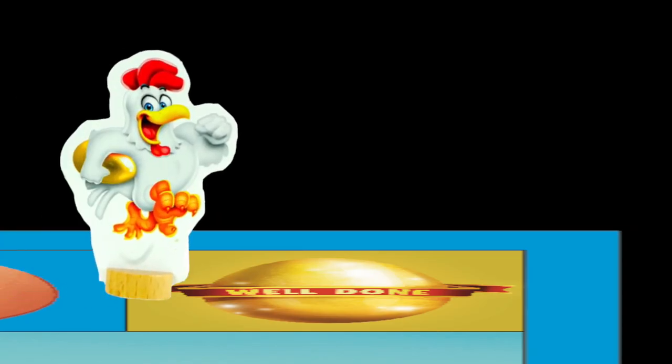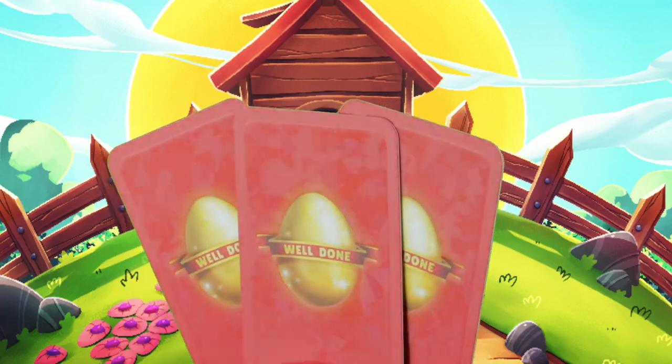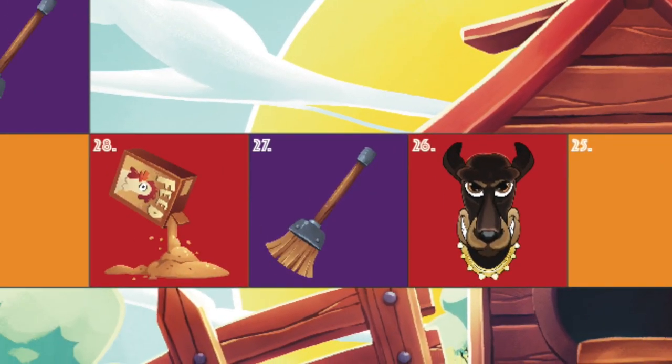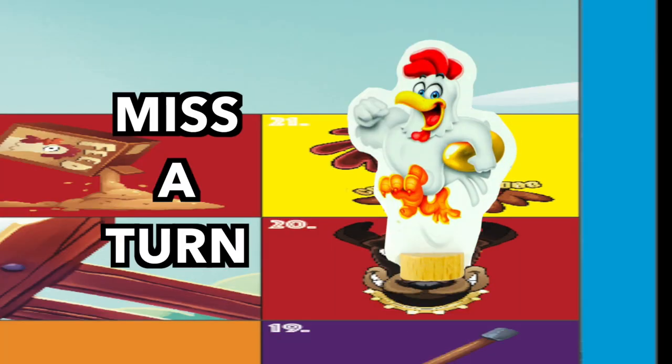If a chicken makes it to freedom, that player wins the game and receives a golden egg card. This game uses one dice. You have to avoid traps scattered along the board, such as chicken feed and dog spaces. Chicken feed will send you back 3 spaces and the dog will make you miss a turn.